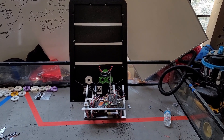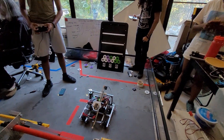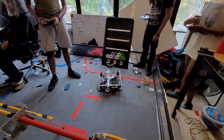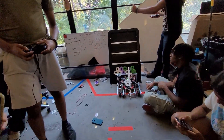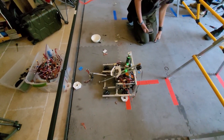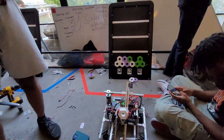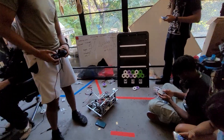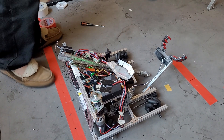While our robot did achieve some level of success, there were a lot of problems that we discovered that impacted our understanding of the game. First, we were unable to properly attempt the drone and hanging aspects of the game in the short time span, but we hope to further develop those and post updates on our progress. Another important issue was regarding the depositing of the pixels. Our mechanism relies on a servo that flips the pixel onto the backdrop. The design walks on the boundary of propelling the pixel versus placing it. The momentum of our deposit system often led to the pixels bouncing off the backdrop and not scoring, and also may be considered against the rules.